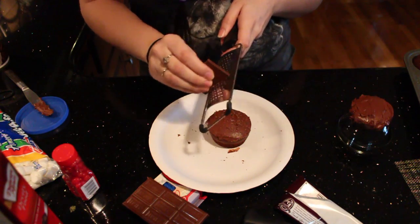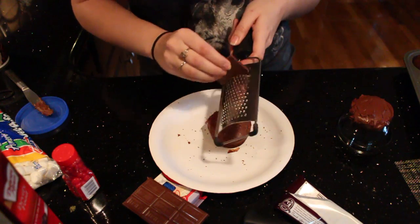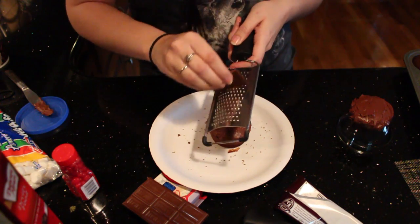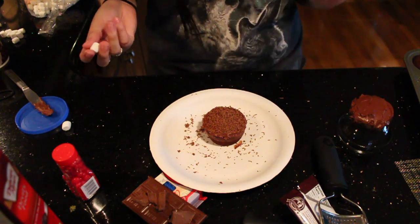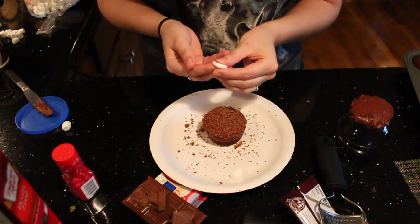Pour it on top of the cupcake and make sure not to get your finger because it will hurt. So after you're done with the chocolate, you're going to go ahead and get your marshmallows and you're just going to squish them.